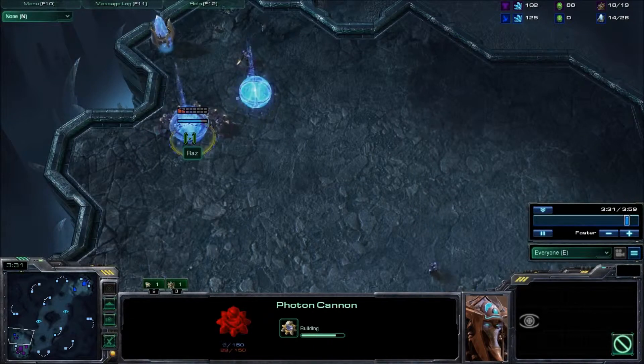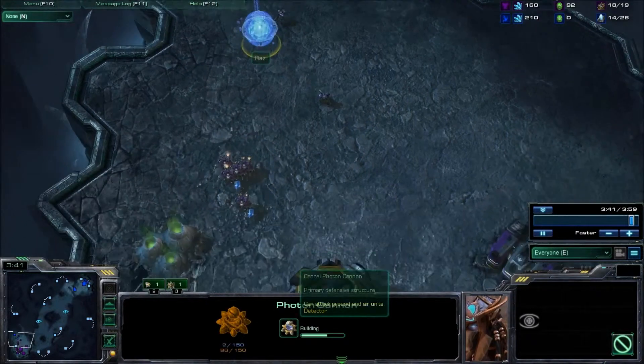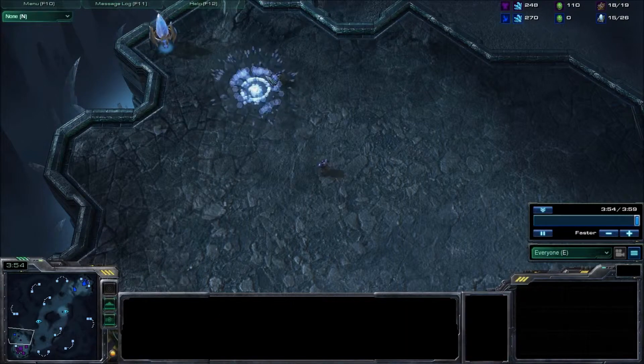Try to focus fire down the ones that were built first, as they will finish first. And once we have 2 marines, they will be doing enough damage to take down a photon cannon while it is building. And if this does fail, chances are your opponent will leave.